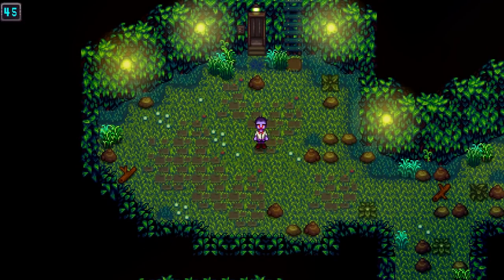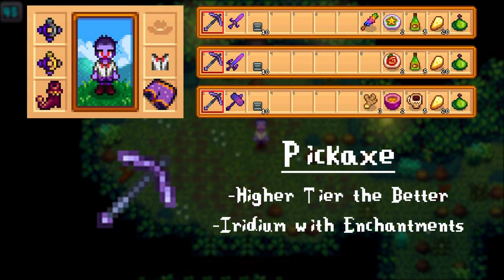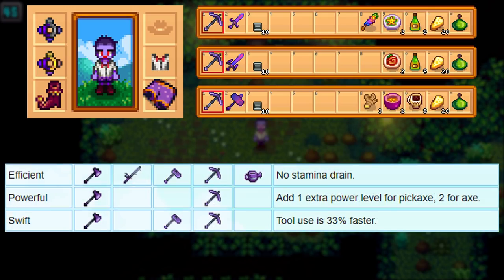Let's take a quick look at your inventory so that you know how to prepare. You'll obviously need a pickaxe so that you can break your way through the rocks, and the higher quality the better, but honestly by the time you're completing the hard mode of the mines you'll likely already have an iridium pick and a high amount of energy. Having the efficient, powerful, or swift forge enchantments on your pick could also make a nice addition, but they're not necessary.